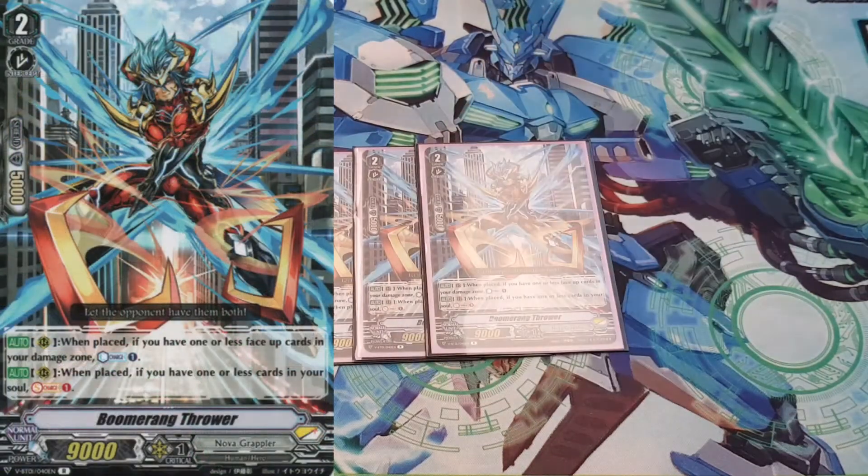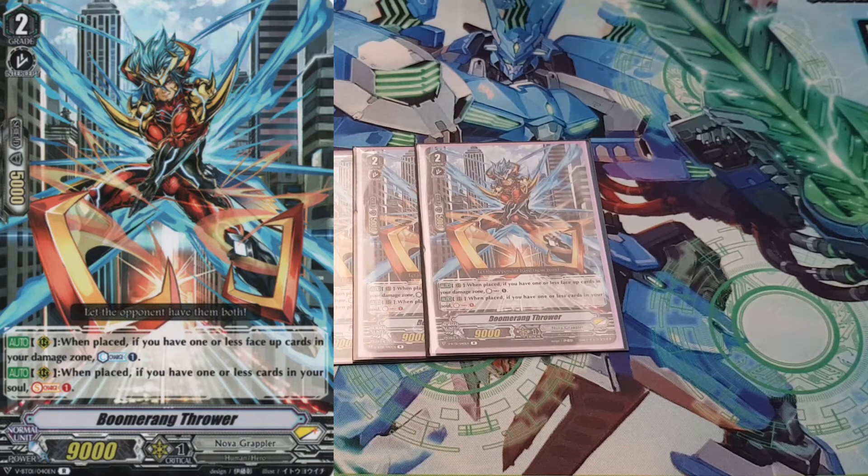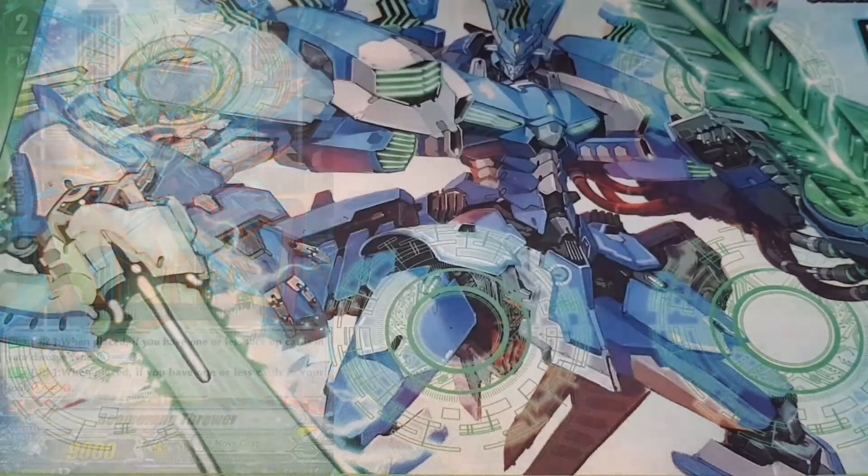And then finally for Grade 2s, I run 3 copies of Boomerang Thrower — basically the only resource card, well, one of two. Both of the skills are the same: when placed, if you have one or less face-up counter-charge, if you have one or less soul, soul charge. So if you're really low on resources, you throw him down and he gets you another one. 3 is fine.